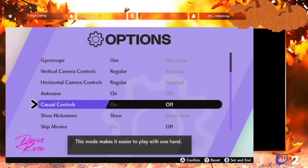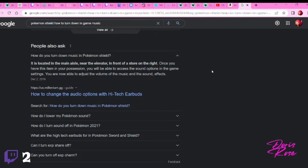What is Google doing? No way. This is hilarious. Google, are you serious? Google says it's located in the main aisle, near the elevator. Dying right now. Google, no.